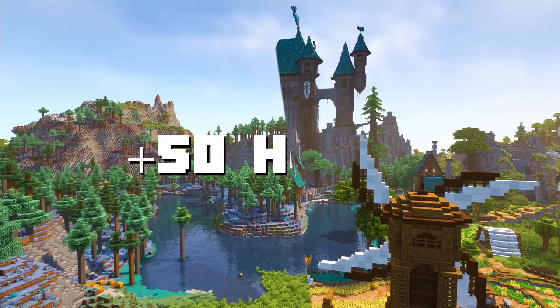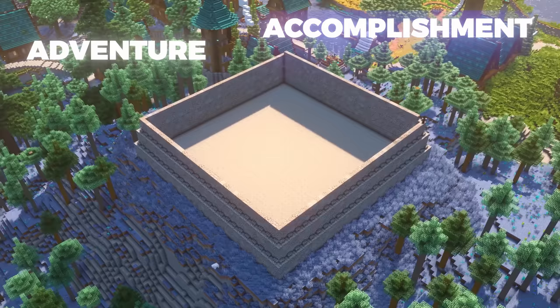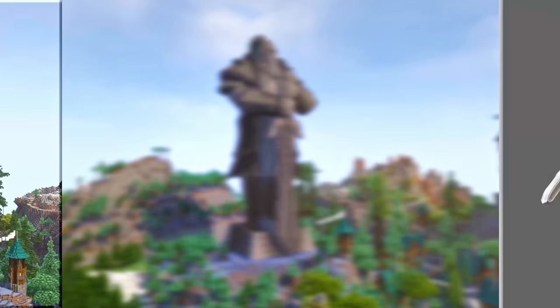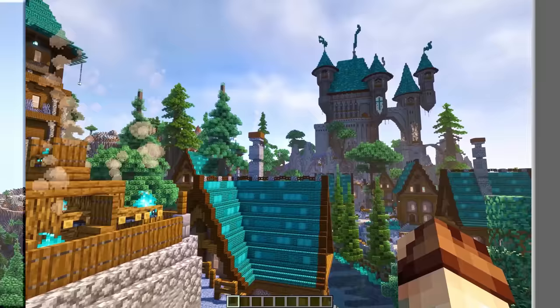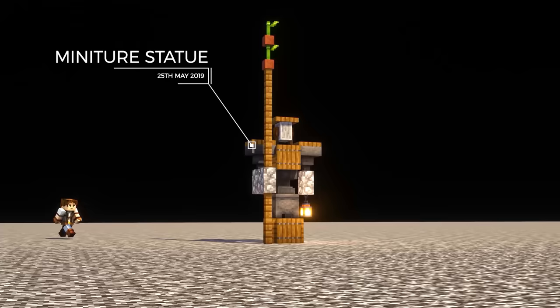Now we're already around 50 hours into building the spawn. At this point, we might as well just go all in. I decided to build a giant symbolic statue — a symbol of adventure, accomplishments — and I'm just making this up as we go along. There were definitely a lot of mistakes behind the scenes, but in the end I completed the design based on the Alliance foot soldiers from World of Warcraft. I have to admit, I got super carried away with the sheer scale of this statue, and if we compare it to some of my older creations, you can definitely see that this is by far the biggest statue I've ever built.